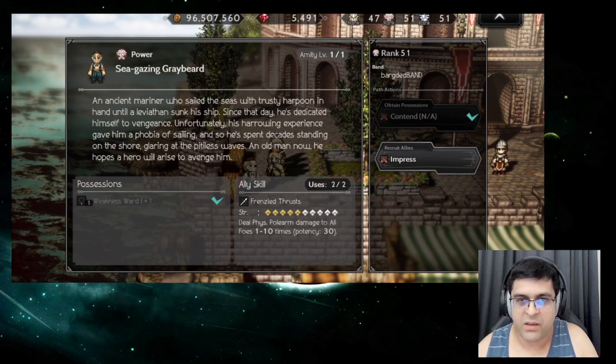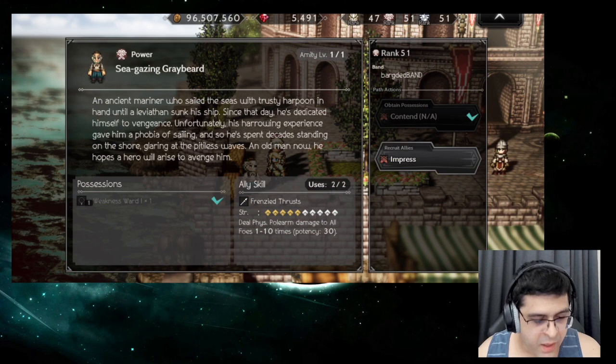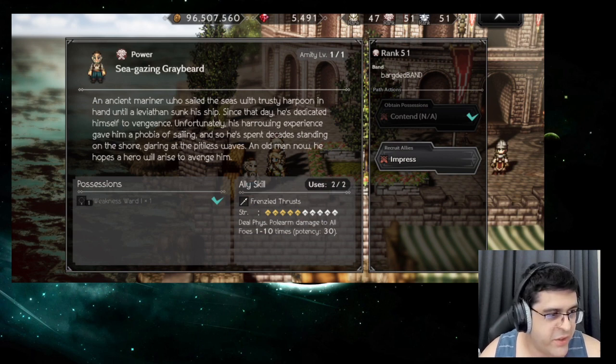The theme of this video is dealing with physical damage without Fiori X. Fiori X is a very efficient physical defender with her counter ability – she can do things that no other unit in the game can. But if you don't have Fiori X, a lot of fights just entail tanking physical damage, and that's what we're going to look at here.